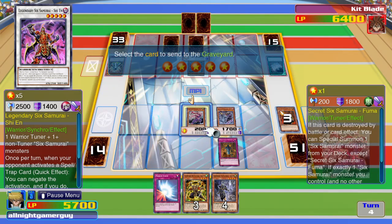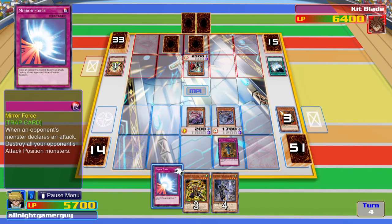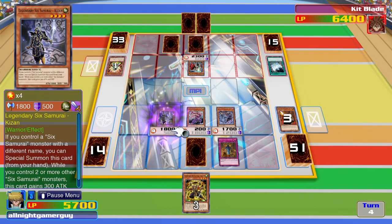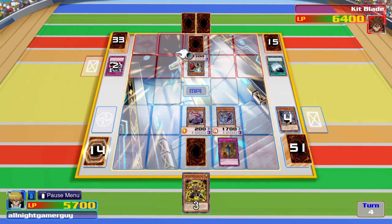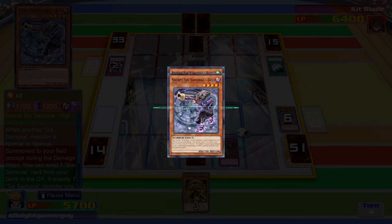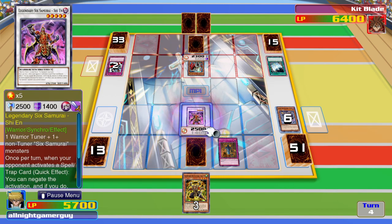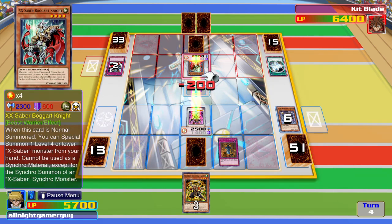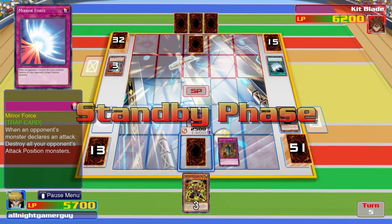Then I'll perform a Synchro. Wait, maybe not. I'll place one card face down. Then I'll special summon Legendary 6th Samurai. So much for that — I should have summoned my Synchro monster first. I summon my Legendary 6th Samurai Shinkan, and he will attack. I should have summoned my Synchro monster.